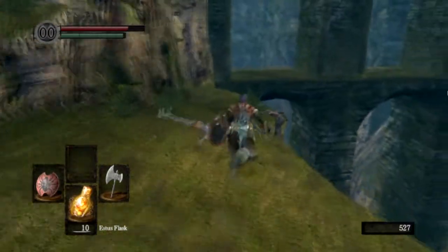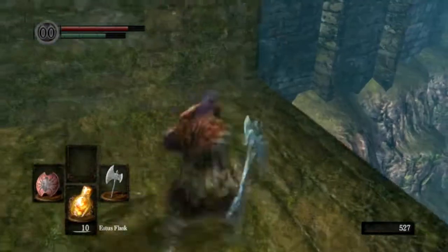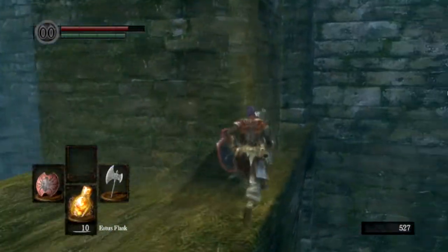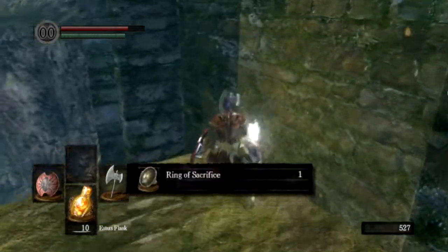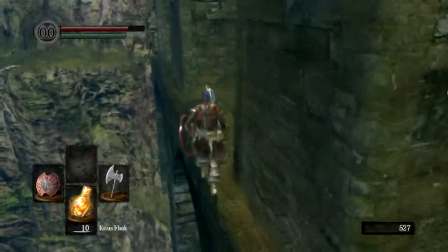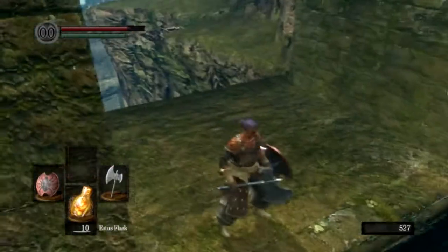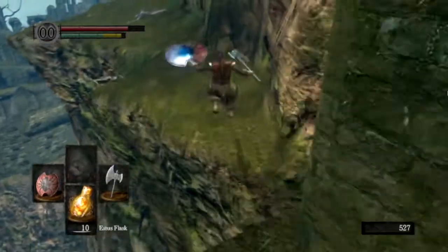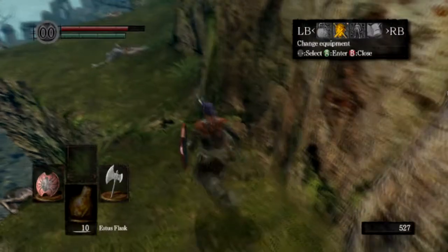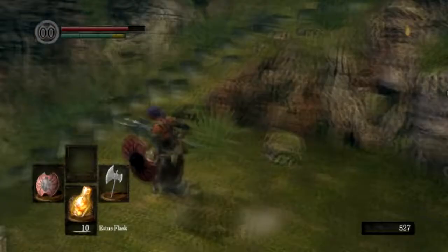You hold B, or circle, or whatever you want to call it, let go and tap it, and you will run — and when you tap it, it will make you jump. We will get a Ring of Sacrifice when we get over here. That basically means when you have the Ring of Sacrifice equipped and you die, you lose nothing — so you keep all your souls.